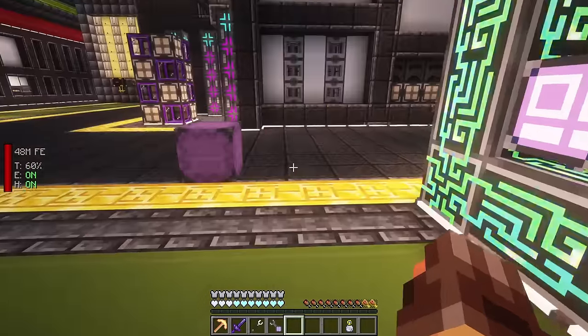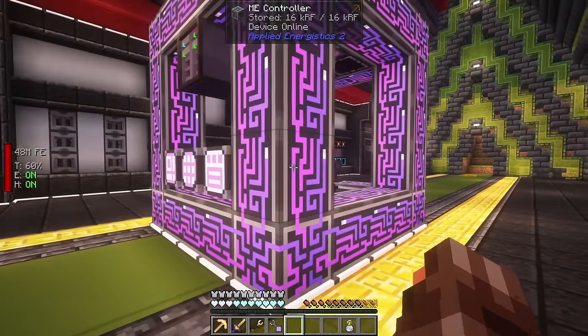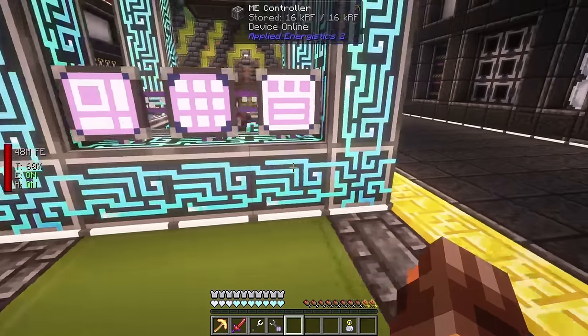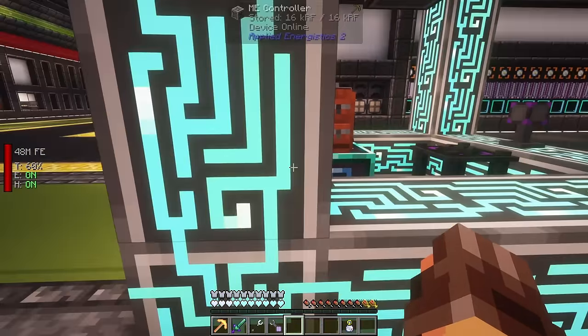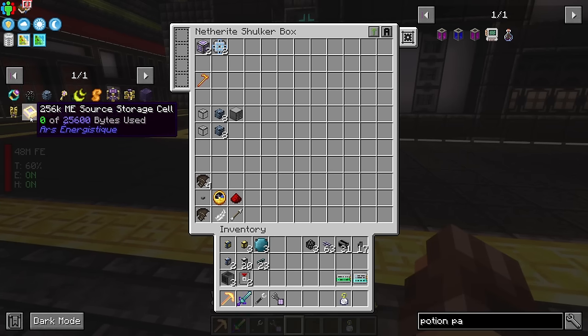We have a setup to get us a matter condenser going - we're actually setting up two of them. I also have a setup for quantum rings. Quantum rings are going to be used to move our channels from one dimension to the other with AE2. We'll be utilizing that to actually produce our Ars Nouveau source that we need for the magic power in the hyper box, then move it back to the overworld. There's also a cool add-on mod called Ars Energy.